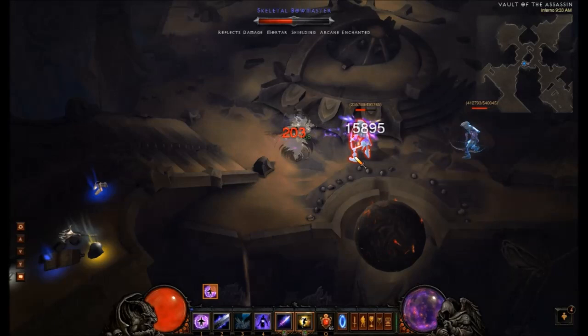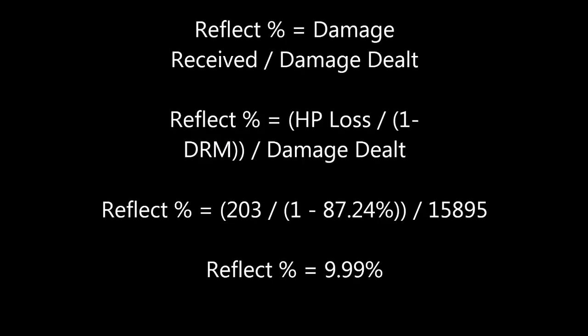Going back to our wizard, we see we took 203 damage after dealing 15,895 damage to the mob. Using the formula shown and incorporating our previously calculated DRM, we find that 9.99% is the amount that was reflected.